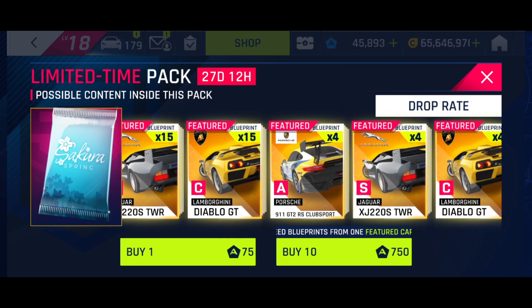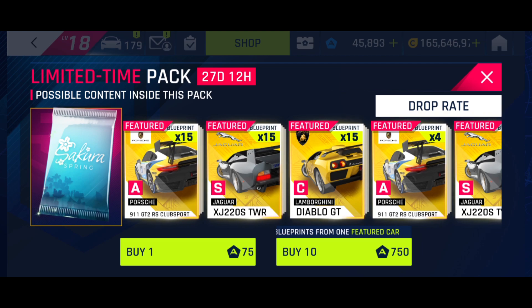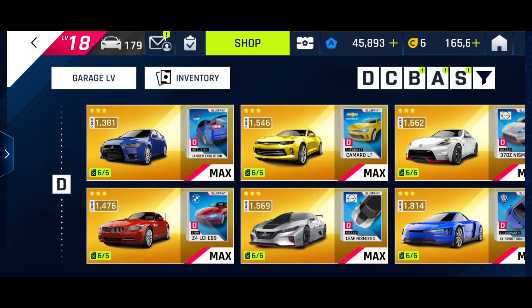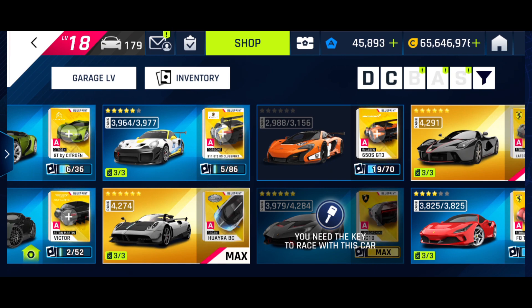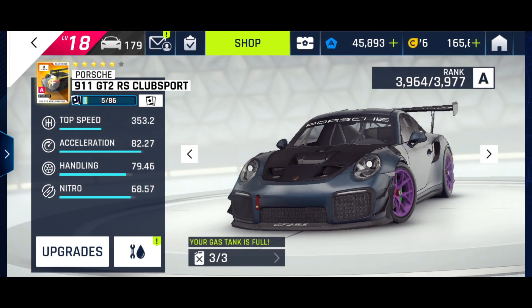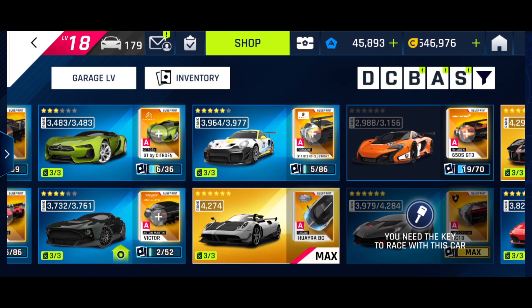The Secure Spring packs make sense for me under my general logic, because I haven't maxed any of those featured cars. I think I'm halfway on the last star with the A-class Porsche; the Jag I haven't got far at all, and the Diablo I haven't got that far either. I should buy packs from that, but I don't really want any of these cars. The Club Sport is nearly maxed — looking in my garage, I'm on five stars, five out of 86. It's a long way to go to max it, but I could use wild cards slowly over time.